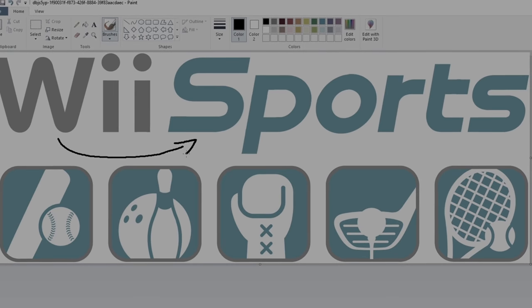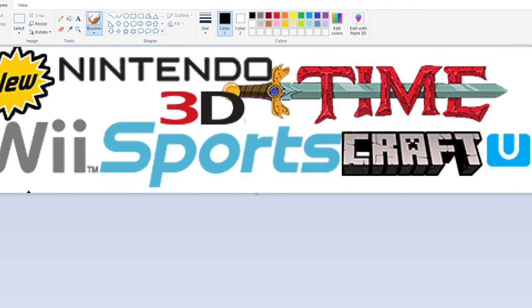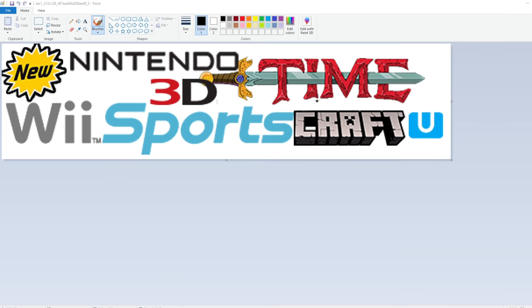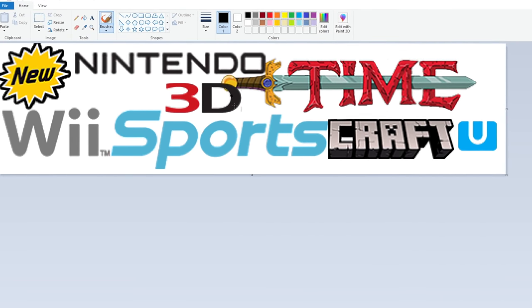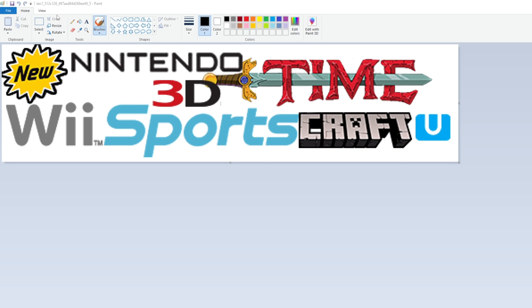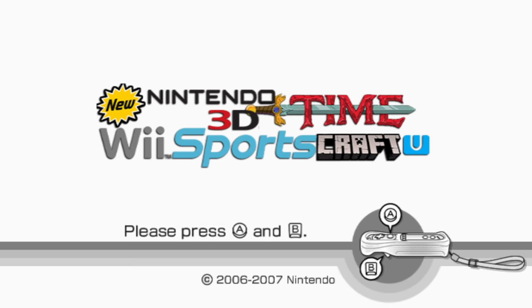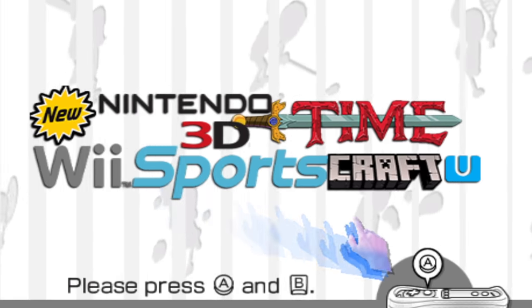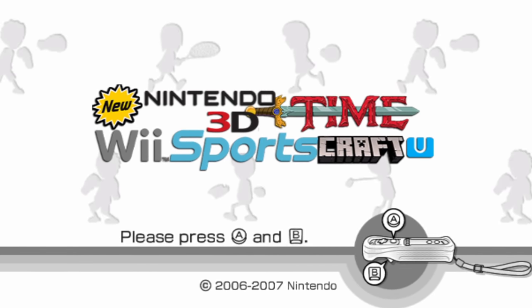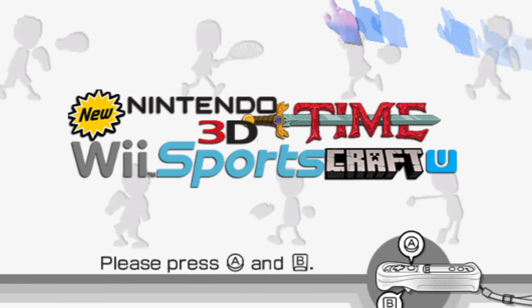After careful planning and research, I have now developed the new logo for Wii Sports. Ta-da! Here it is. I have a degree in graphics. The new Nintendo 3D Wii Sports Craft U Time. Graphic design is my passion. All right, let's check out our new logo in-game. Wow. Hey, you guys want to boot up the new Nintendo 3D Wii Sports Craft U Time? I love that game. Oh, it's everywhere. Look at it - it's up there.